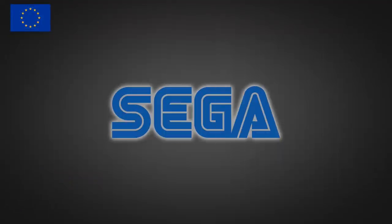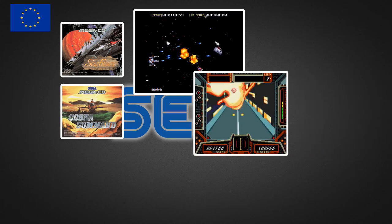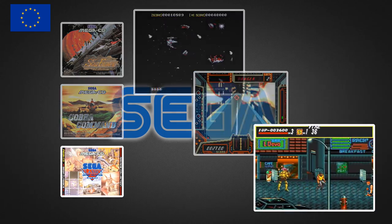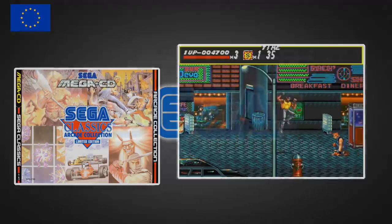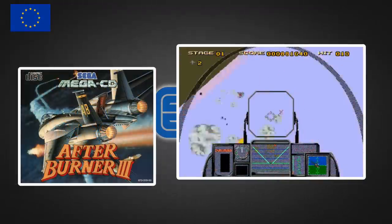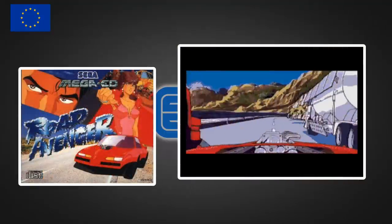The European launch came in April 1993, but with only five games — half that available at the US launch. Making a reappearance were Soul Feast, Cobra Command, and Sega Classics (renamed Sega Classics Arcade Collection in Europe). European Mega CD buyers could also get After Burner 3 and the interactive movie Road Avenger, known as Road Blaster FX in Japan.